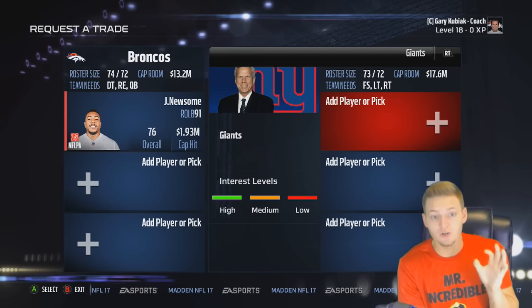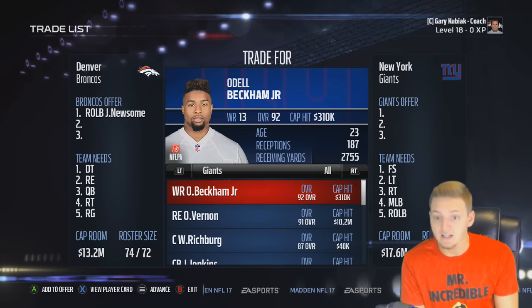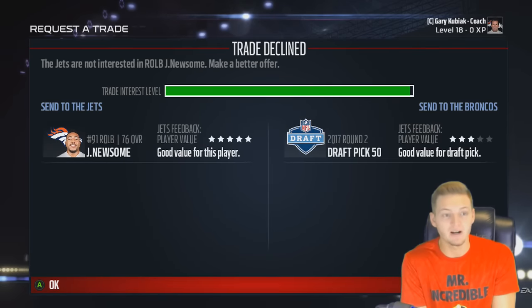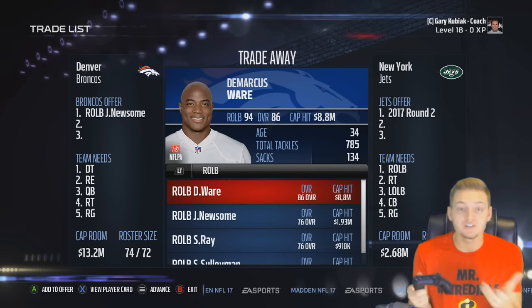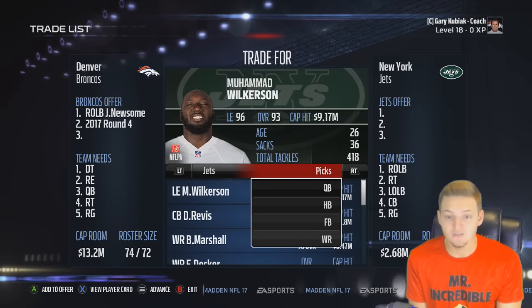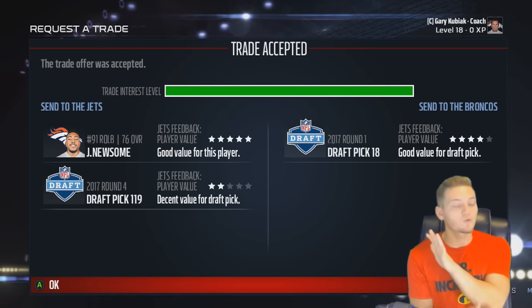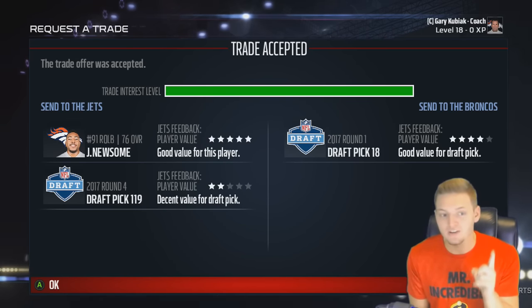The last player we're going to try to trade away for a draft pick is Newsome. They have no interest in Newsome because right outside linebacker is not a position they need. The New York Jets — they literally have no draft picks, so we might not be able to get anybody there. But here's what you can do — just mix and match your draft picks however you want to. What we're actually going to try is using one of the fourth round draft picks we got from a previous trade and trying to get the Jets' first round pick. The offer was accepted — so for literally nothing, just for signing free agents and then trading them on, we have gotten an extra first round draft pick.